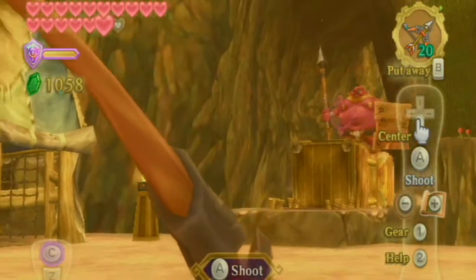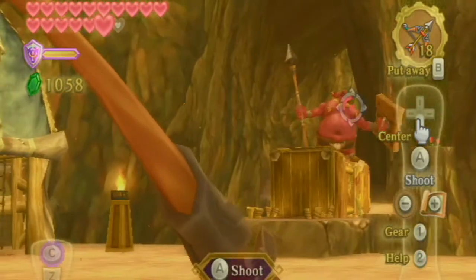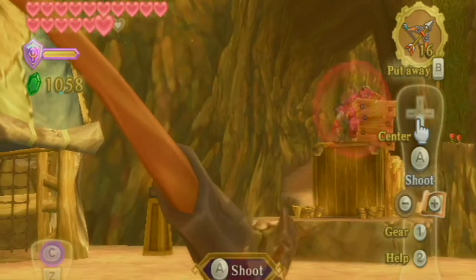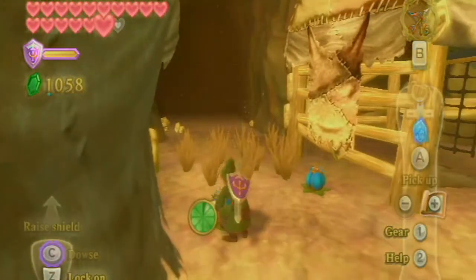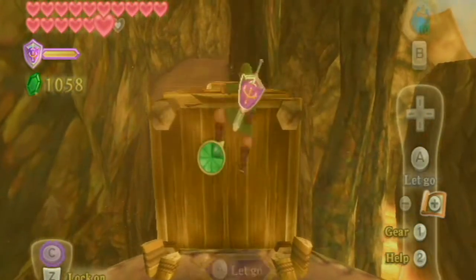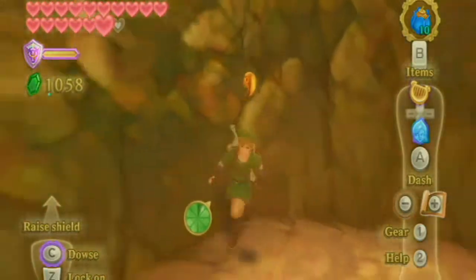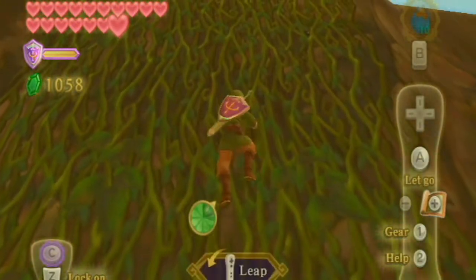There are these giant Moblins on this bridge here. I just shoot arrows at them, but in reality what you're supposed to do is sprint over them and then attack their back. I was stupid and didn't learn that strategy until like the last dungeon of the game - I didn't start noticing that because I'm a freaking idiot, that's what I've learned. But hey, everyone's learning.